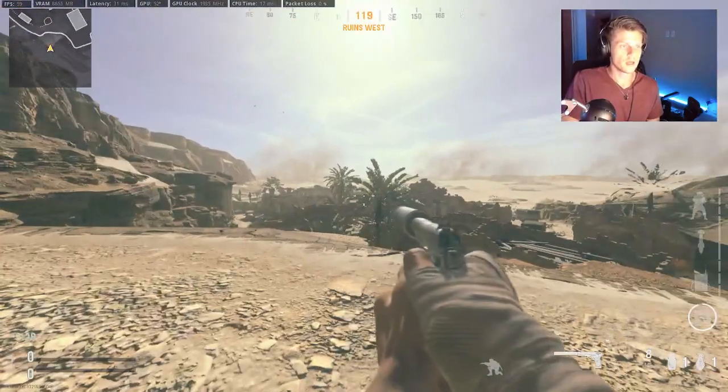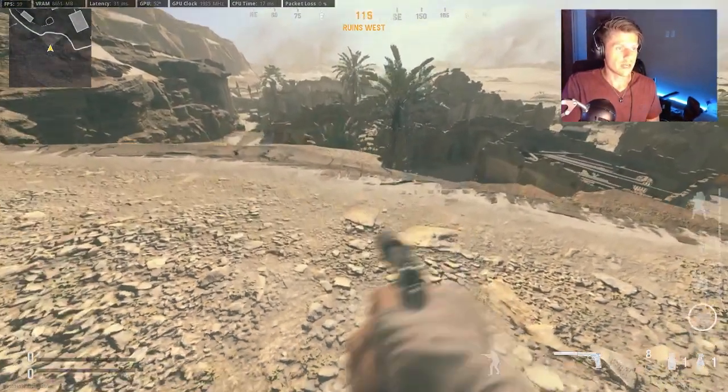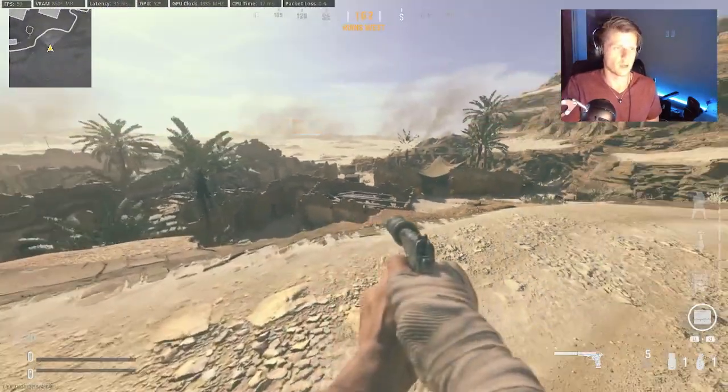Play chicken with it, slide a little bit — boom, you are officially behind the death barrier and out of the map. There's actually a barrier right here that keeps you from falling in, and you can stay alive sitting there, but obviously you can still get shot.